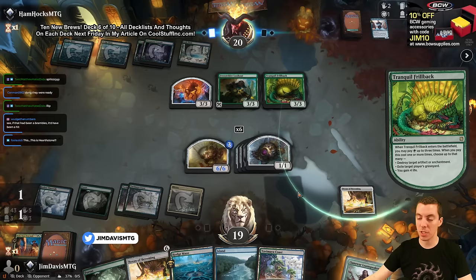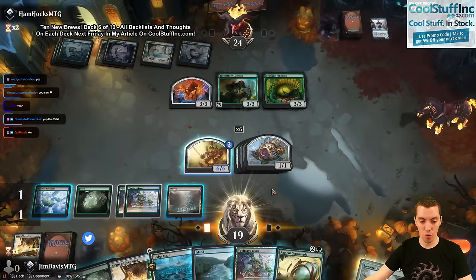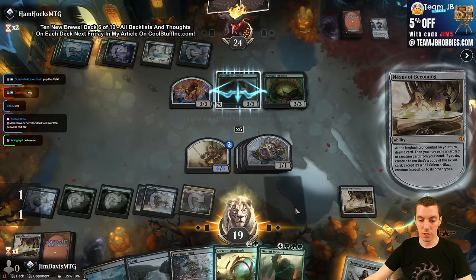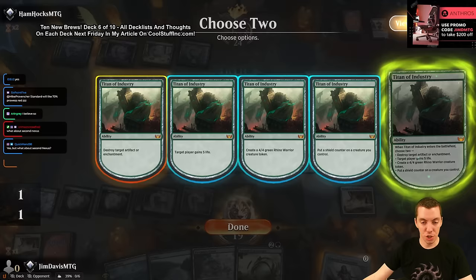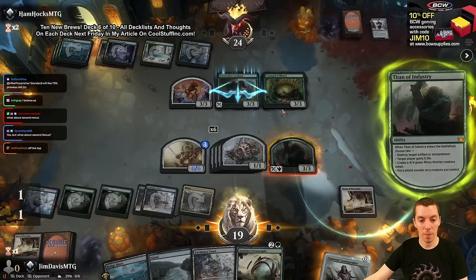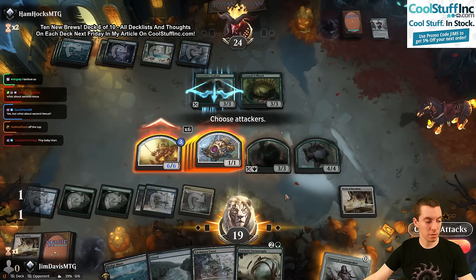Wait - can you plot Brambles and then play the backside? Is that how it works? Whoops, I didn't know that. They throw back my Nexus - rude. We'll just play a new Nexus. Land, Nexus, go to combat, Titan of Industry is here. The powerful Titan - we're gonna Disenchant and probably Shield Counter the Thunder Hulk to make it a 4/4. They just block it though. Make it a 4/4, destroy this little baby Titan - still good.